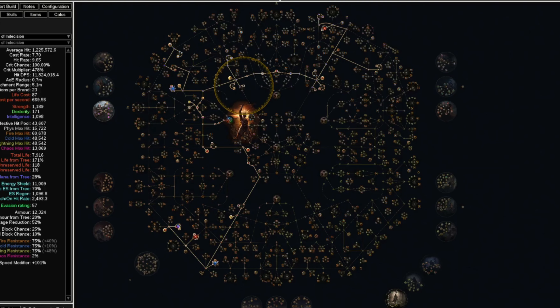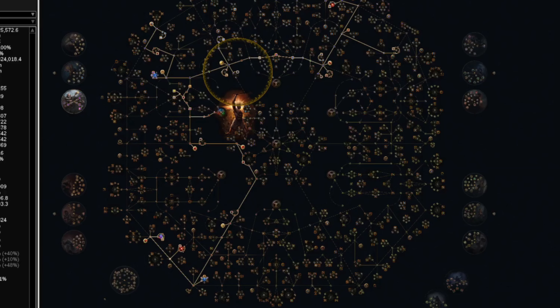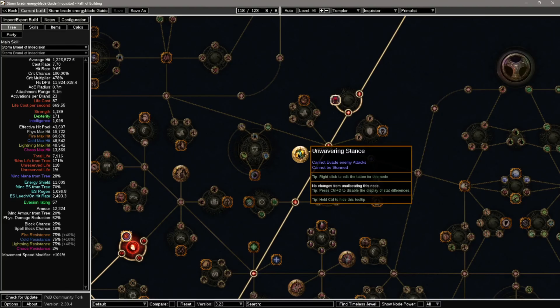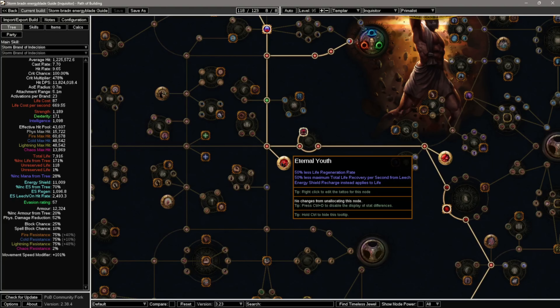Here we have a quick preview of the passive skill tree. For more information I recommend going to the PoB in the description. Let's go over the main keystones. First, Blood Magic removes all mana, we get more maximum life, and skills now cost life instead of mana. This also makes it so we can reserve all of our auras as life, and by doing so we get more damage from Ralakesh's Impatience and also defense from our chest piece. Unwavering Stance makes us stun immune. Iron Will makes it so the strength damage bonus now applies to spell damage, which is great as we are stacking strength. Eternal Youth makes it so energy shield recharge instead applies to life, and as we are using Blood Magic all skills cost life — think of this as a way to have permanent uptime of life regeneration so we can just spam our skills.